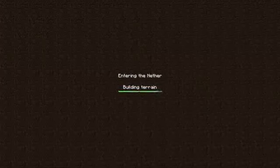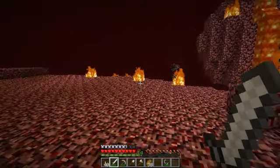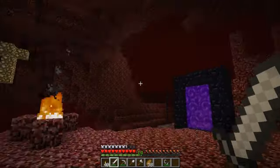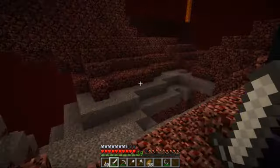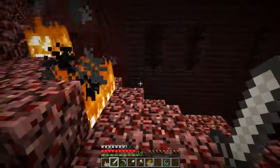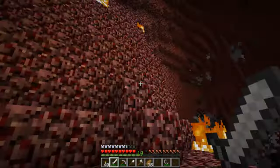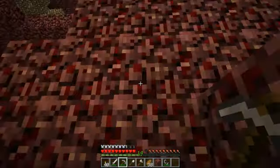I'll quickly get some glowstone - hopefully not die. I probably should have built a bow. There's a pigment up there. There's a fortress right there - that's really cool, oh that's gravel. Okay, that's a big drop which I don't want to go down. There's a fortress right here which is good for a later episode when I want to go to the nether. But right now I just want to get some glowstone - that looks like the best option up there.